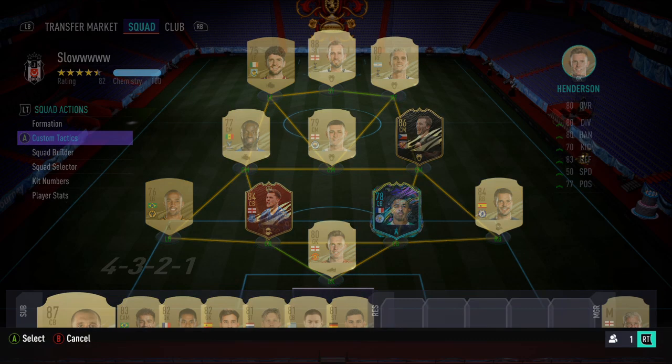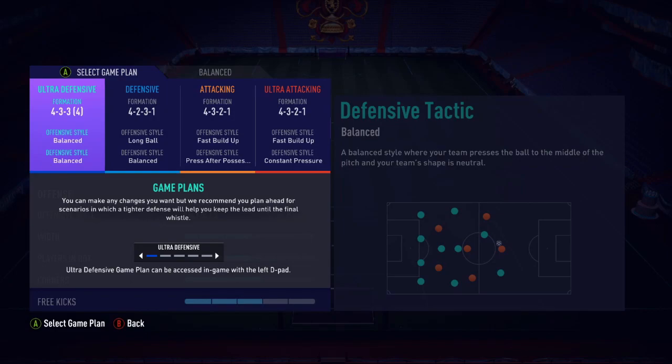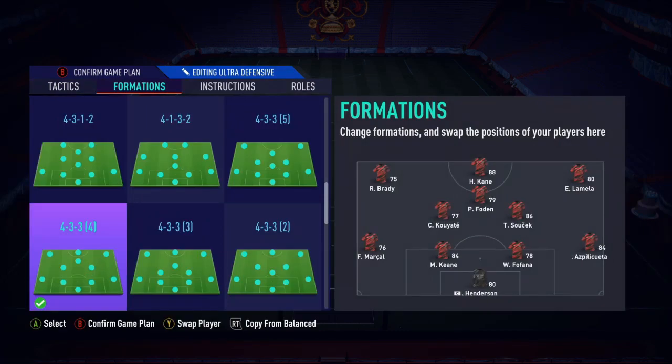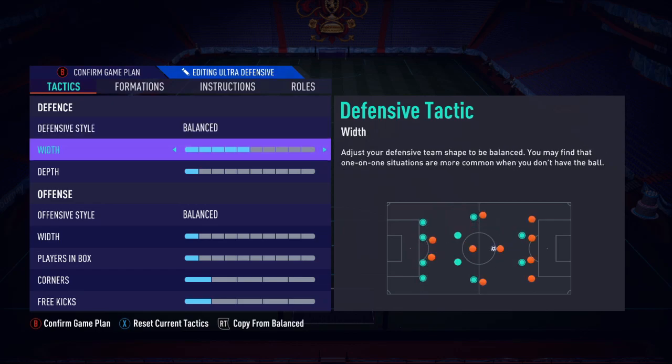Let's get into these tactics for the 4-3-3. They were very successful last time I made them — people were very happy with them. So I'm looking to do the same thing here. This is the 4-3-3 fourth variation — the one with the CAM, two CMs, left wing, right wing, and striker. We're going to keep it on balanced, because the 4-3-3 is not the greatest defensive formation and we don't want to make it too difficult to defend.